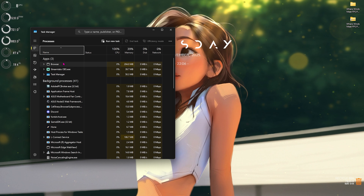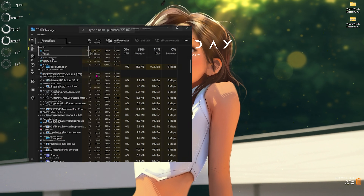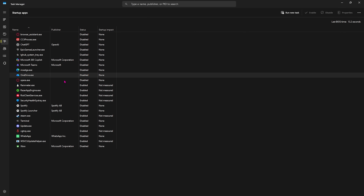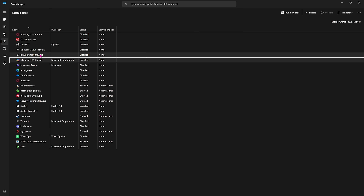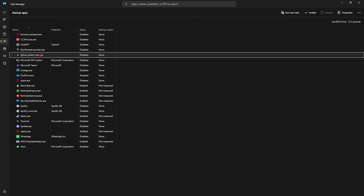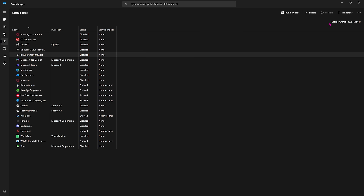Next step is disabling unwanted startup applications. Press Ctrl+Shift+Escape to open Task Manager and go to the Startup Apps tab. Disable applications you don't use, such as ChatGPT, Epic Games Launcher, Copilot, LG System Harbor, and others. This frees up CPU and RAM right after boot. It will also help reduce your Last BIOS Time — the lower this number, the faster your PC boots.